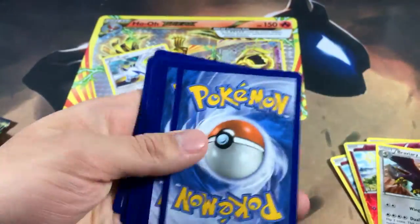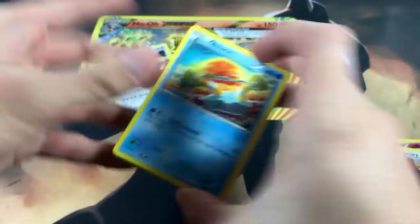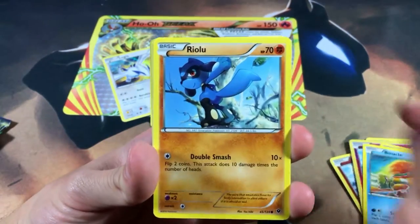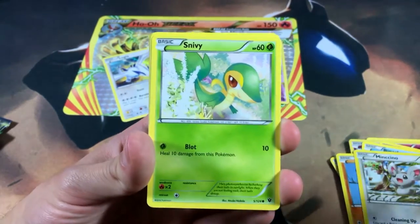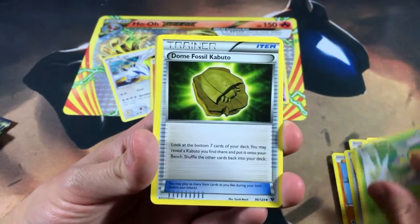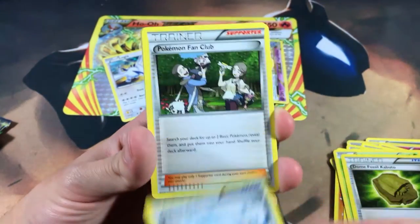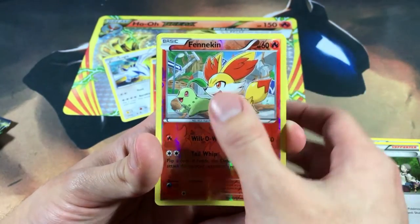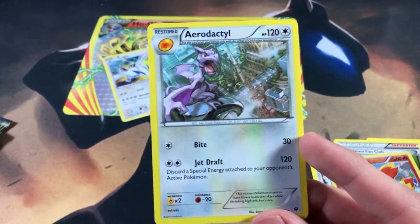Let's go to our first Fates Collide pack — can we get a Lugia please? We got a Binacle, a Riolu, a Minccino, a Dome Fossil Kabuto, an Anorith, a Spiraling Pokemon Fan Club — a line of trainers right there — a Fennekin reverse, and then we got an Aerodactyl as our regular rare. That is a pretty dope card right there — the artwork is really nice.